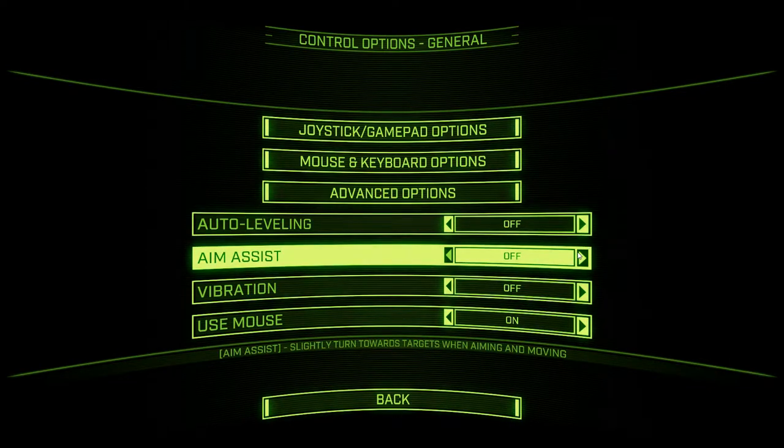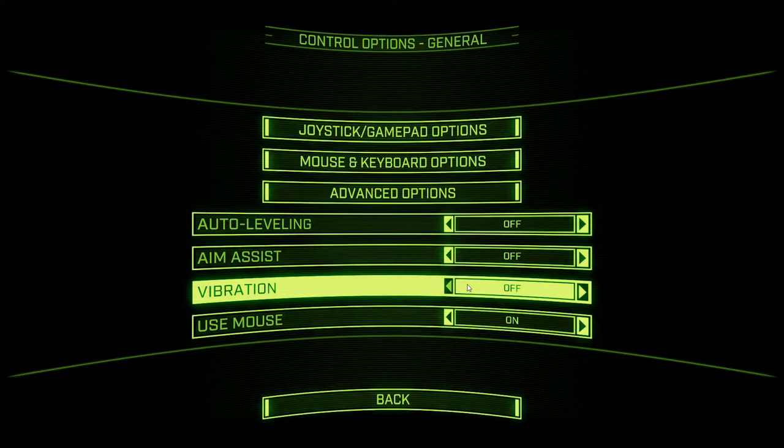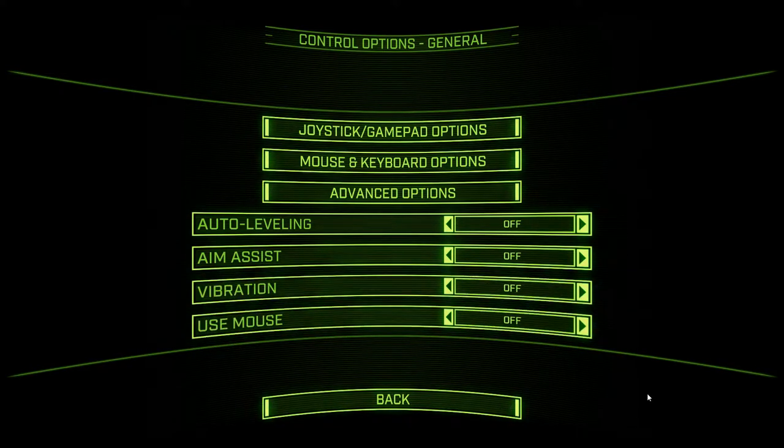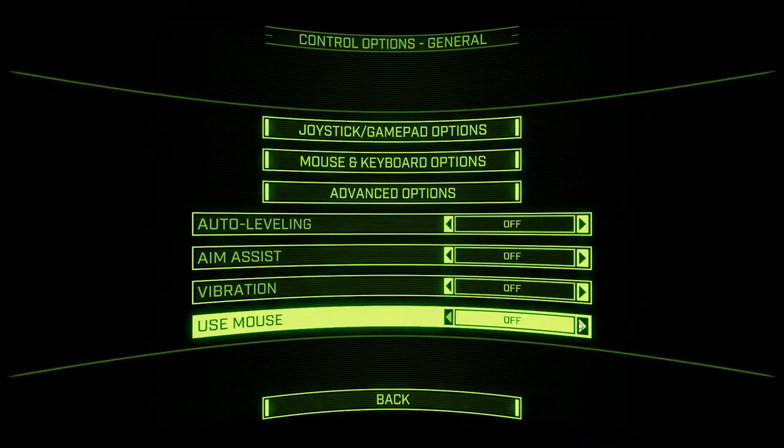Aim assist is pretty obvious. This is recommended for gamepad users. I don't use this — I'm a keyboard and mouse player — but if you feel like you're not hitting stuff and you should be, go for it. Vibration: if you have a vibrating peripheral like a gamepad, go ahead and turn that on. And then obviously you want to be using your mouse, but if for whatever reason you don't — like you're putting your joystick on your mouse pad or you have a particularly angry cat — you can turn that off. You can still use the mouse in the menus, but in the game, obviously, you can't.